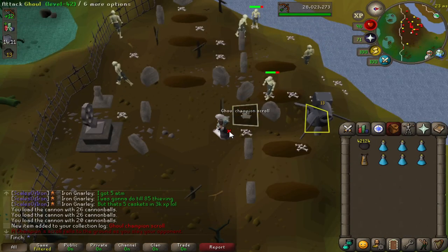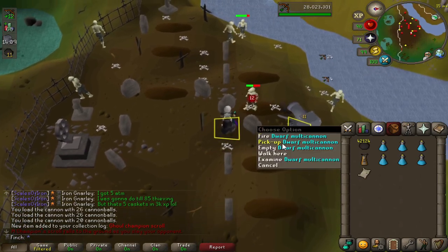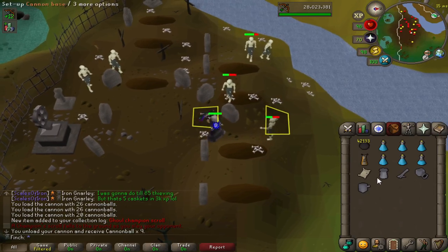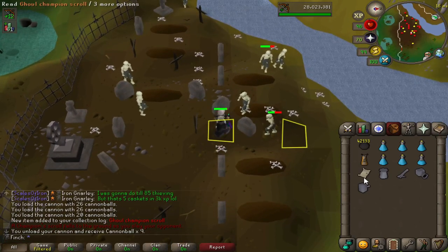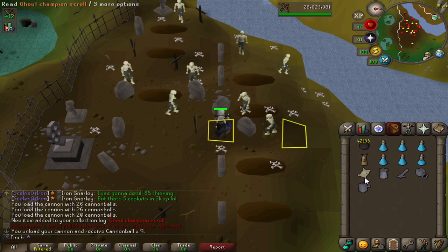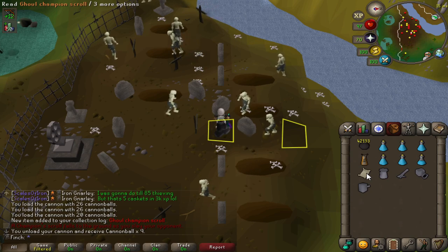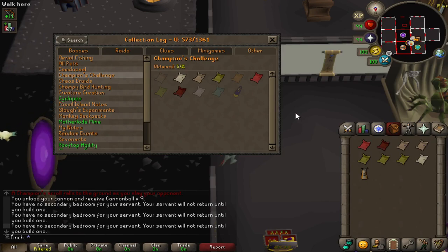Yes, I just got the ghoul champion scroll! For context, I am going for the champion's cape. This is my fifth scroll now — I had four previously, so I've just been slowly chipping away at these in the background. That's really nice. I'll go through and have a look at what ones I've got remaining once I head to the bank. Alright, so this is where I'm at so far — essentially halfway there. I've got the ghoul champion scroll obviously, which I just picked up.